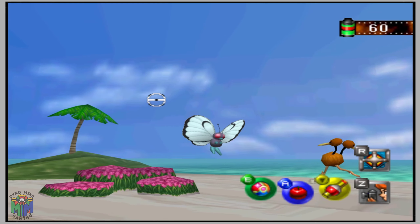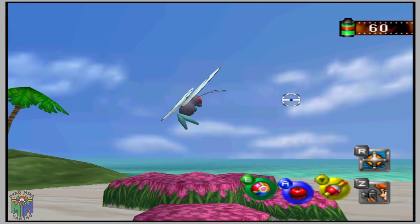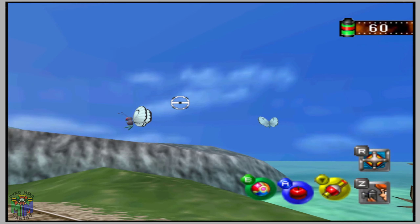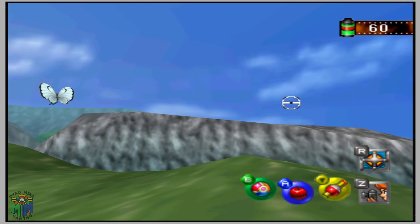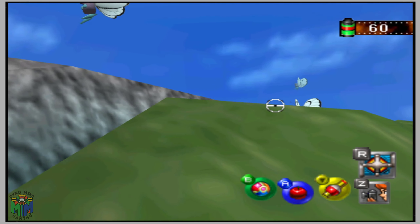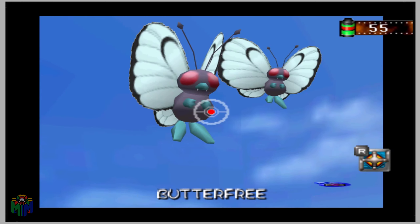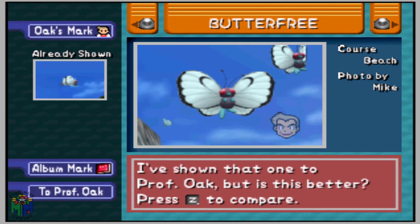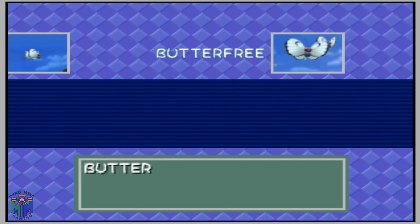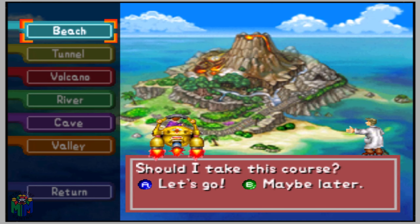In the first level, the beach, there are tons of Butterfree scattered from the start to the very end, with three separate sections for good photographs: the flowers at the beginning, Snorlax sleeping halfway through with two flying above his head, and a big bridge at the end. My advice is going for a three-shot over the bridge — get three Butterfree in the frame, centered, and that's how you max out your points.